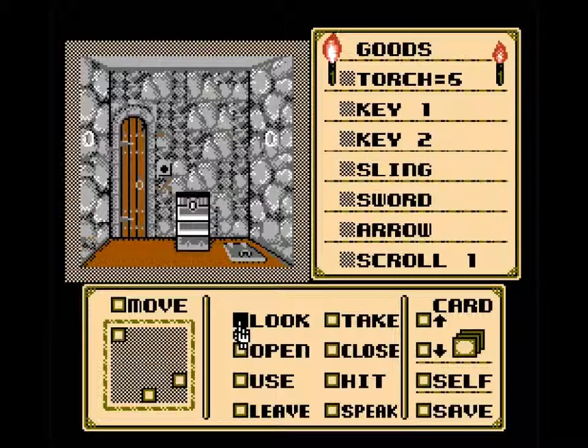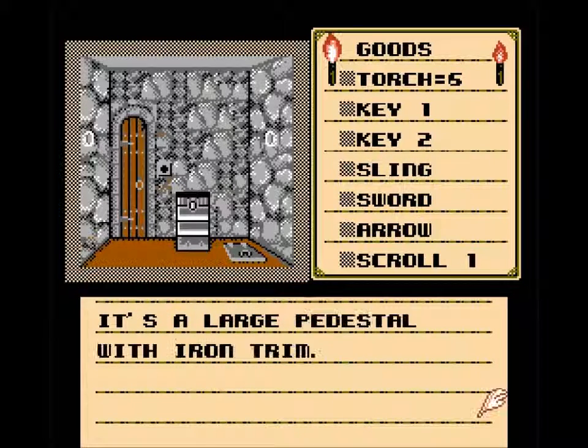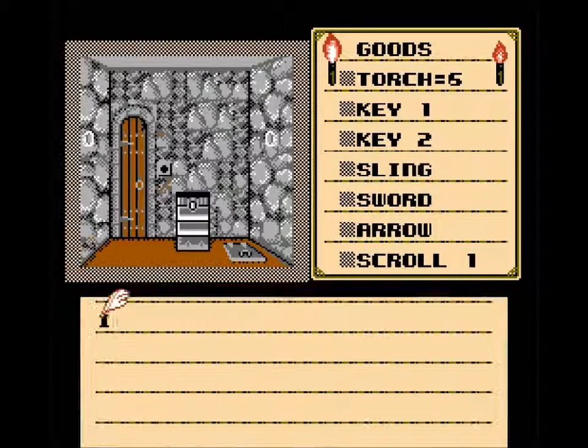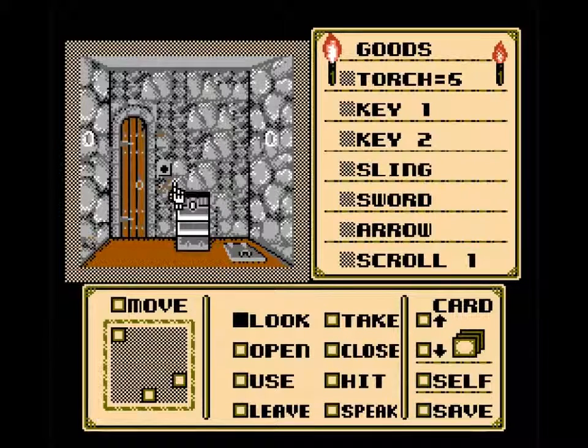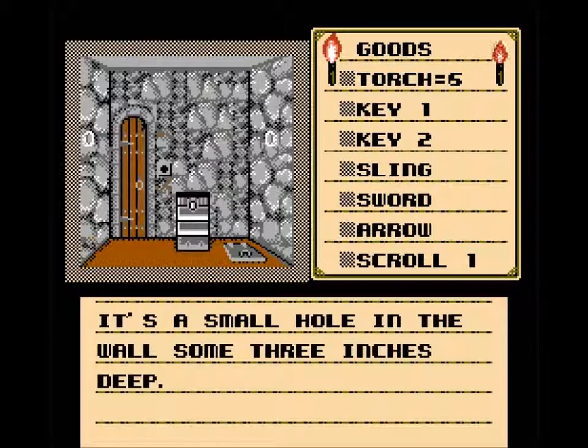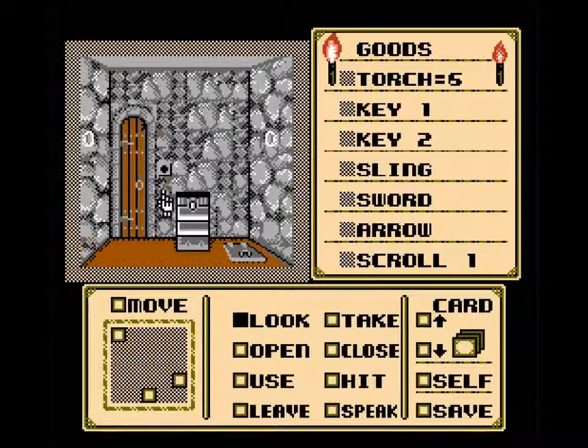Well, I mean, you are — you're in constant danger of dying in this game. So let's see what we've got going on here. It's a large pedestal with iron trim. It looks like a trap door — a small trap door made of polished metal. And then there's another one of these little holes, a small hole in the wall some three inches deep.